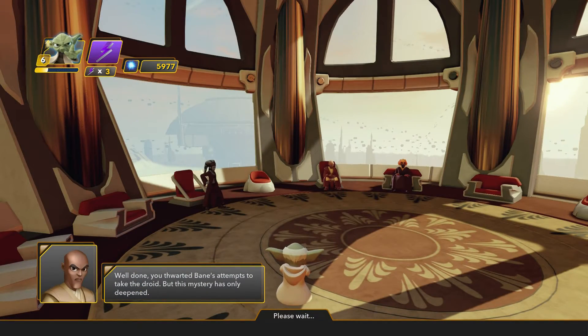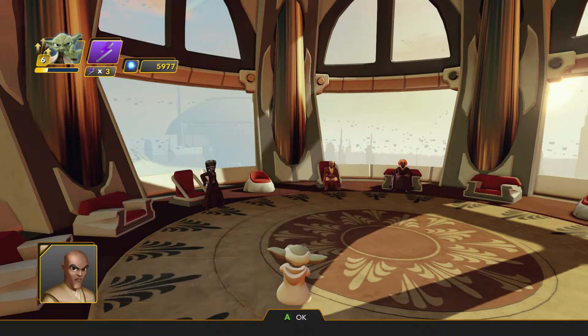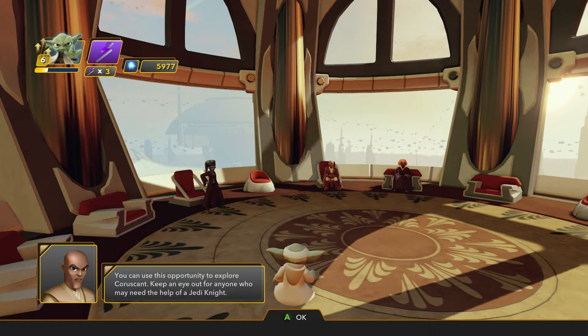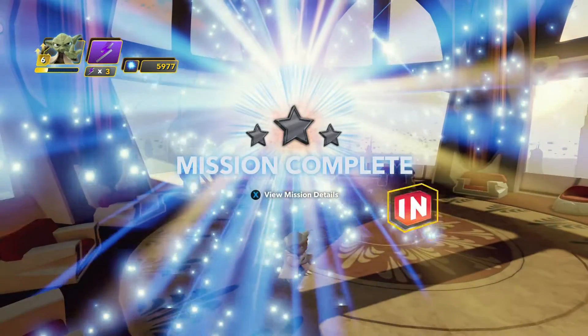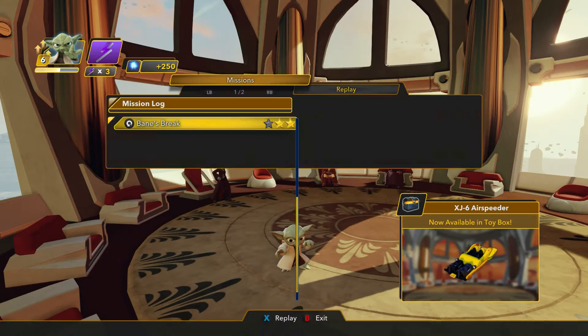Hello everybody and welcome back to Xbox Cracker Jack's commentary of Disney Infinity 3.0. I'm back with you as we continue on through the Star Wars campaign for the game. Yoda here just finished Thornton Bane. This is now episode 3. This one's going to run about 30 minutes. What I'm trying to do is break these down in short enough segments to get the meat and potatoes - basically what's going on and not be long and drawn out. We'll try to highlight each one with a short clip on the Facebook page.